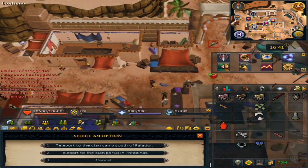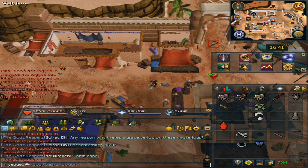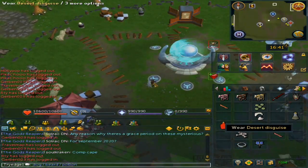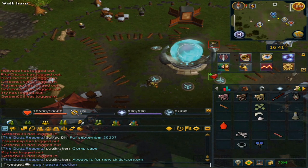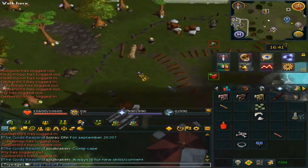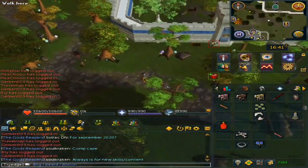Make your way to the Clan Camp that is south of Falador. You need the Fake Beard while wearing the Desert Disguise. You are also able to use Santa's Beard or the Crate of Fake Beards that are available from Diango.